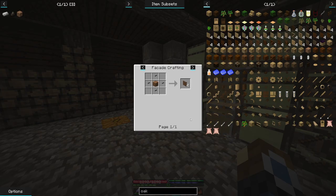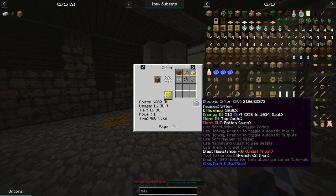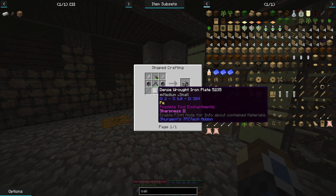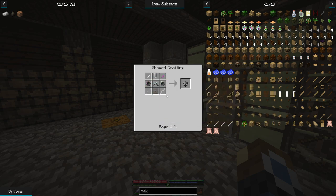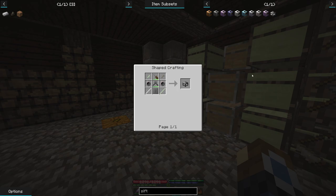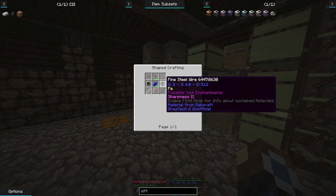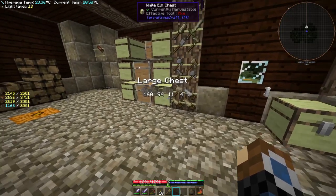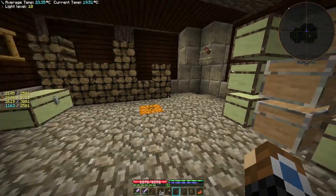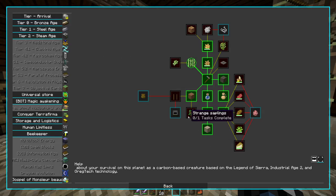I believe the way you are meant to get those is through the sifting table. We can get that — it's this raw iron table, essentially. I don't think we can get it in a wooden table of any kind. We basically need to have steel or raw iron and a lot of it, which is currently what we are very low on. We are very low on raw iron right now because we are very low on charcoal, and we also need to go mine some more iron ore.